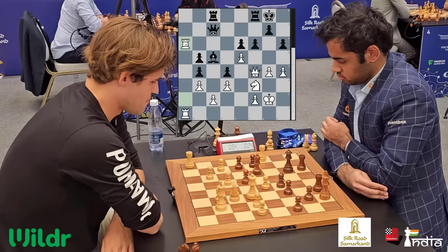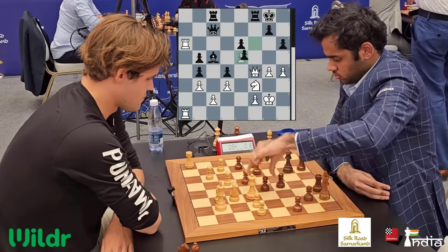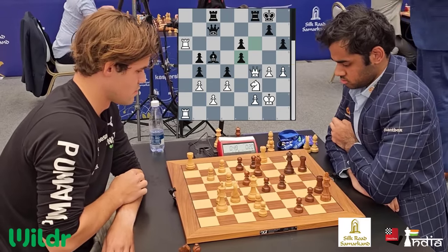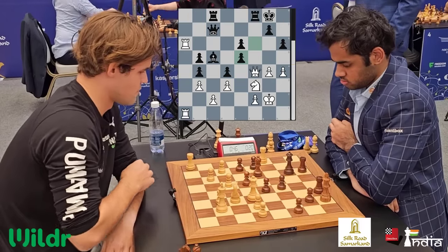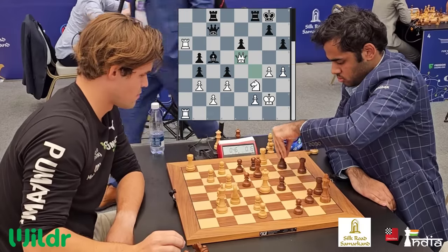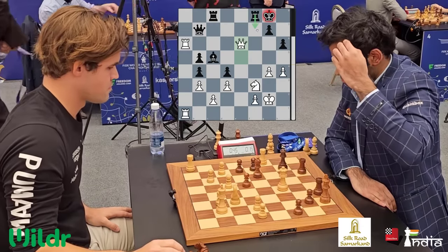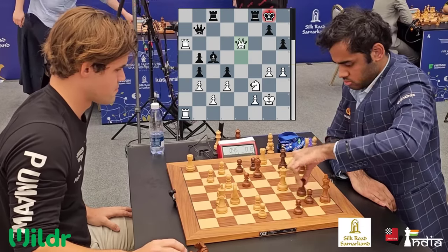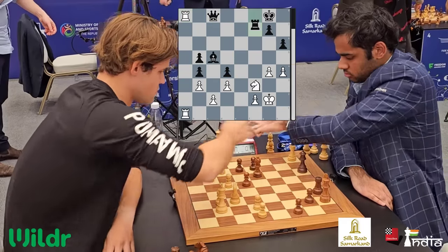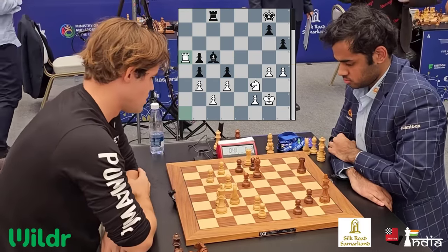Magnus does not really worry about it — he goes rook a6 putting pressure on the e6 pawn. Because if you take, fxe5, I take back with my queen. Arjun takes, Magnus takes, and queen takes e5 — very solid. But Magnus has 46 seconds, Arjun has just 20. Arjun keeps the queens with queen b7, pinning the knight. Magnus chops the pawn. King a8 is a must — don't play rook f7, because there's a tactic: queen takes e8. But Arjun falls for it. Magnus instantly takes the rook. Simplified position — Magnus is a pawn up. This should be easy for Magnus, the king of endgames.